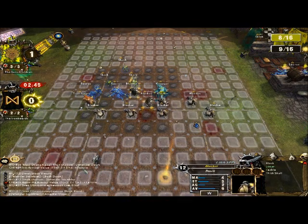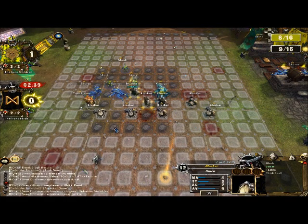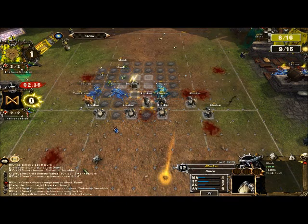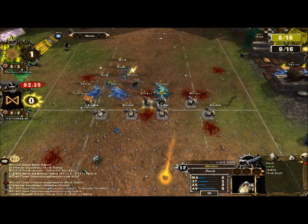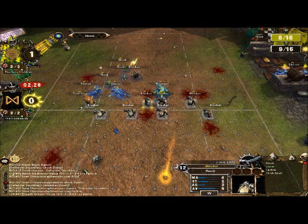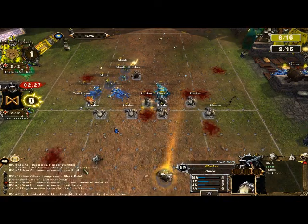A lot of people don't like mercenaries because if they cause an injury or a touchdown, you don't get to keep their star player points unless you hire them outright later on. This early in the league — it's only the second game — I don't think it really matters. It's more important to have a full, healthy team and get a strong start than to worry about farming star player points. Get established a little bit, get a decent number of players on the pitch, then start worrying about getting your specialists. Works better for some teams than it does for others.